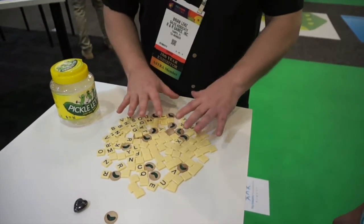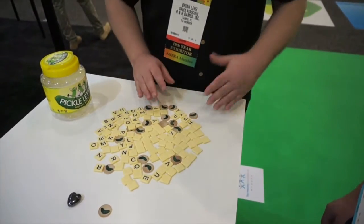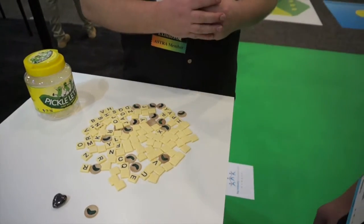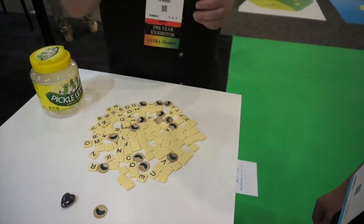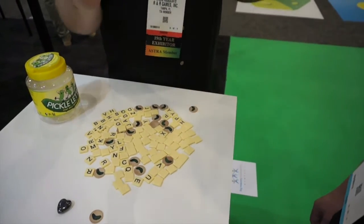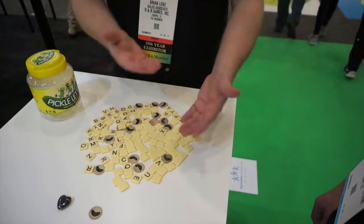If you ever say that there are no combinations left, you have to call the word 'pickle.' If you're the one that does that, everybody else is going to get a pickle. The object of the game is to not get four pickles. If you get four pickles, you're out of the game. So you just keep going round and round until you cannot claim any more tiles.